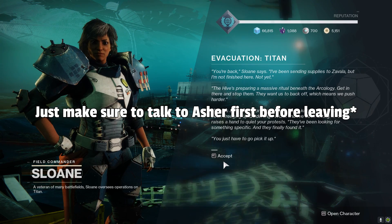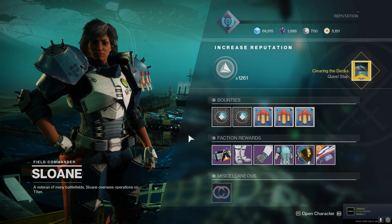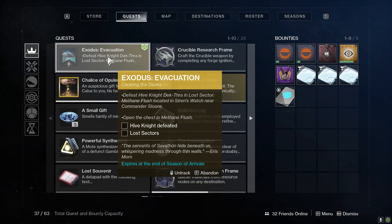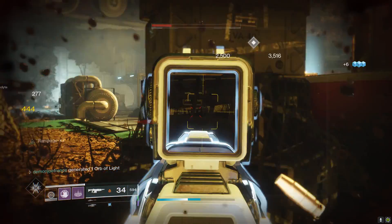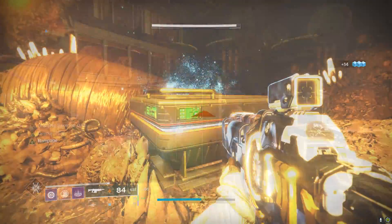After this, you'll find yourself on Titan doing pretty much the exact same thing. Talking to Sloane, she's going to ask you to do the nearest Lost Sector, kill a Hive Knight, and complete the Lost Sector.